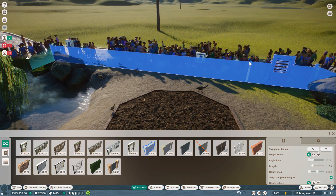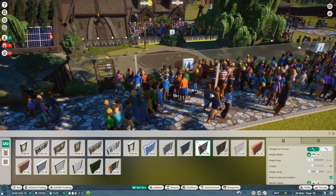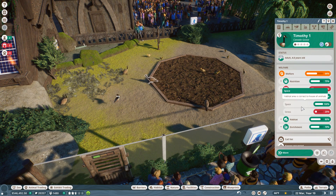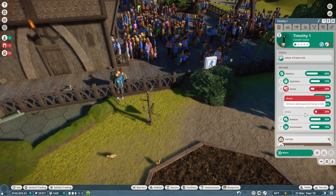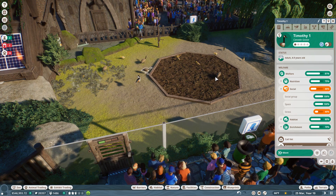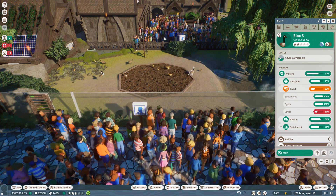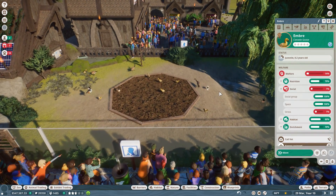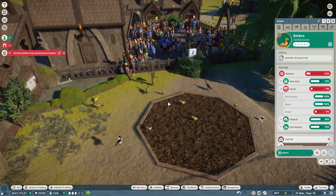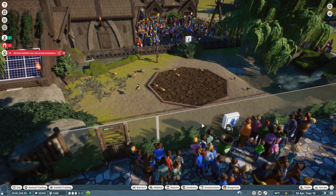We're going to make one-way glass and raise it up. Maybe once the goslings get bigger the adults won't be quite as stressed. Stress is still okay - stress is recovering now. We're feeling a little better! We'll see if they'll calm down and feel a little better this way. Stress is really high - wait, no, stress is going down! I think their stress is actually going down.